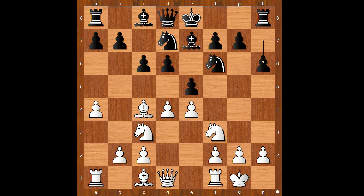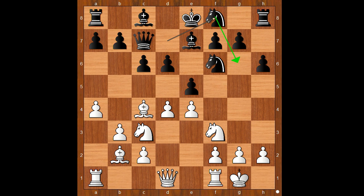Castling kingside is the most played move. Marko played h6. If white wants to play bishop to e3, then he usually plays h3 first. Nincovich played b3, queen to c7, bishop to b2, knight to f8 — perhaps intending knight to g6 — d takes on e5, d takes on e5.